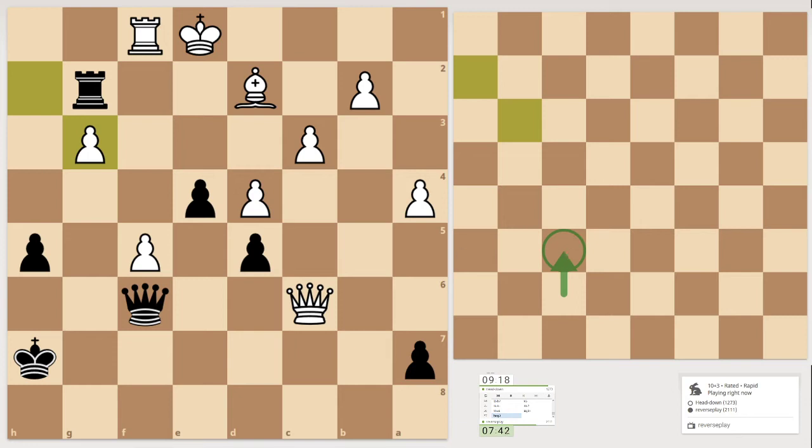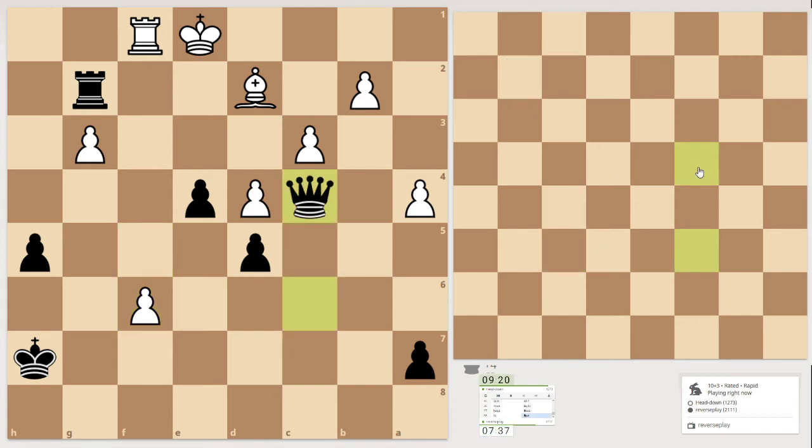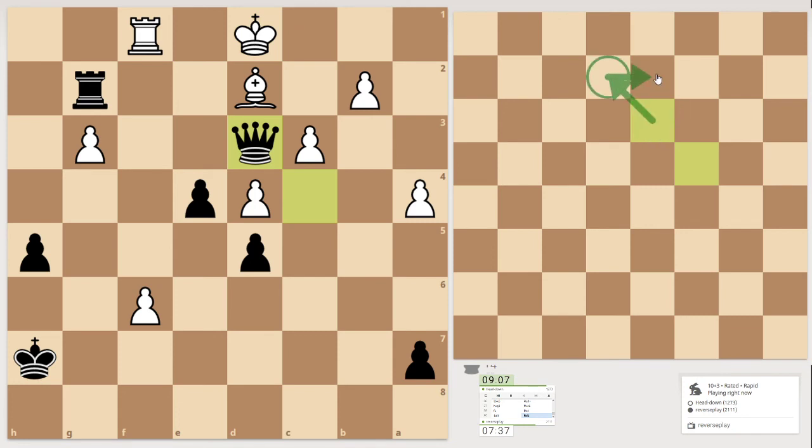So next, how are we going to stop that? Look — bishop here, so we can checkmate here. Even if you push this pawn, we're still going to move the queen here — checkmate. I still have checkmate. It's supposed to be here then check. I think that's much better. All right, I think that's it for now.